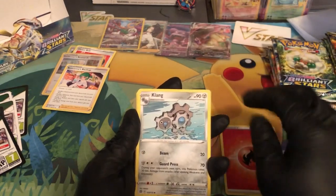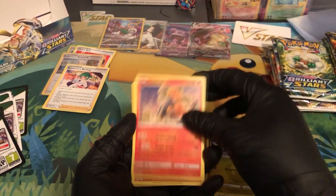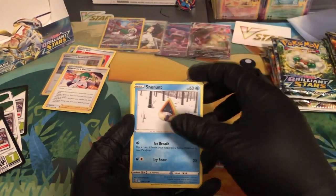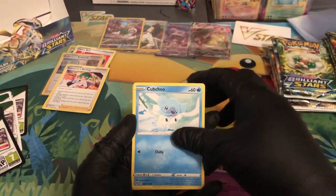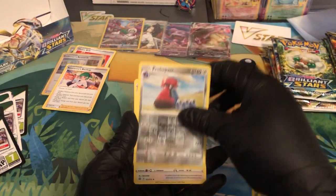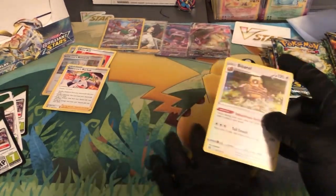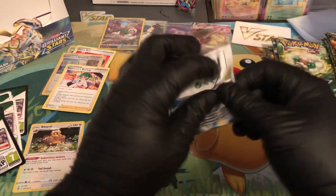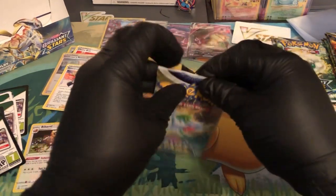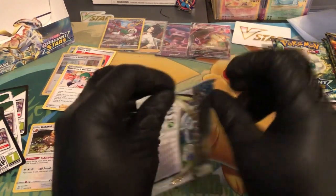I have more cards to build with. We got the Fire energy, Klang, Goodbye, Torque, Nosepass, Snorunt, Klinklang, Dedenne, Cubchoo — reverse holo — Pro Ball — and then the holographic Bibarel! Let's go. I'll put Bibarel off to the side because I might end up using it. Oh, we just cracked my back — dude I haven't done a booster box in like ages!